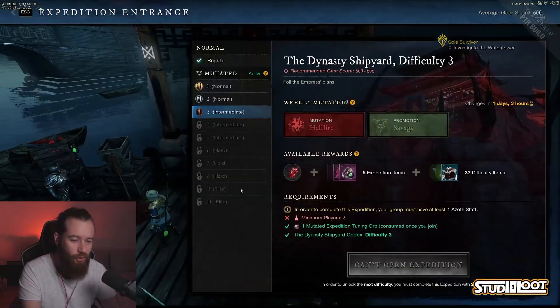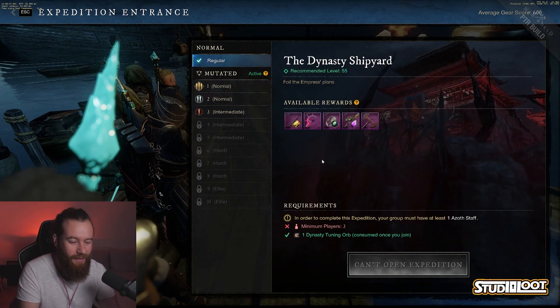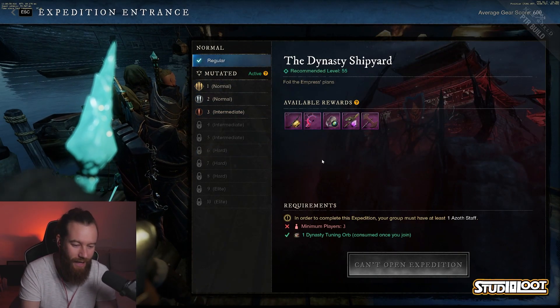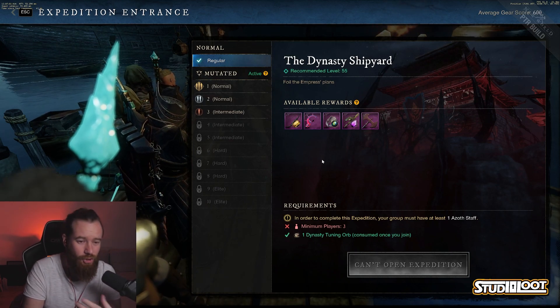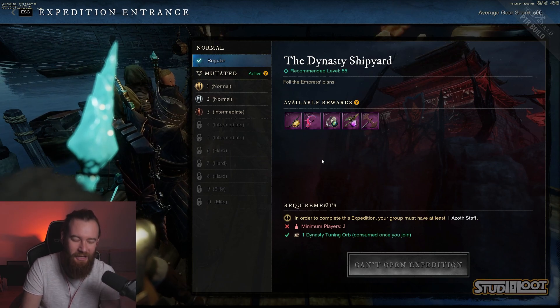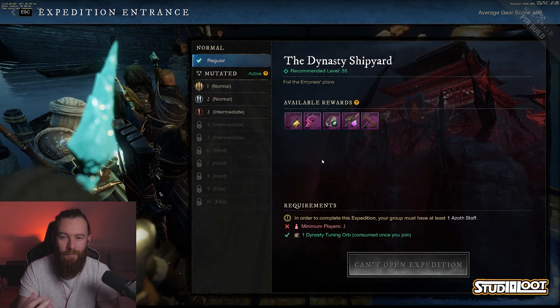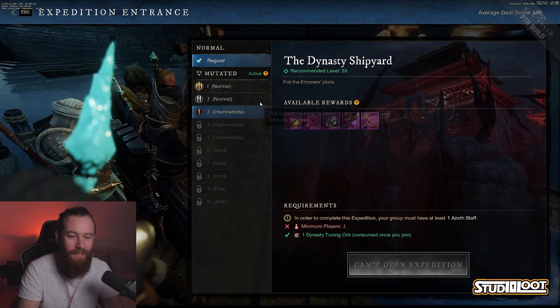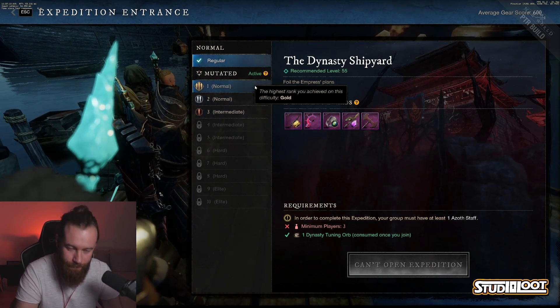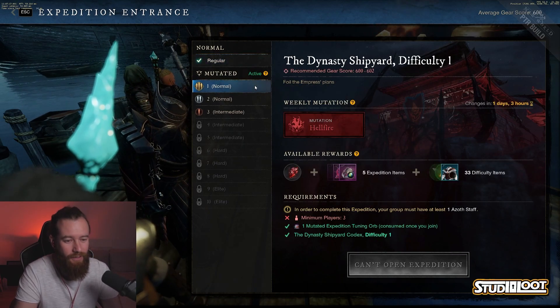I'm hoping they do the other dungeons too, but at the moment it's just those three. What you do is head over to the dungeon — you need to do the regular dungeon first, which is where the original tuning orbs still come into play. We're going to assume that each rotation of mutations you'll have to run the normal dungeon first, which keeps those keys in use, and then you can get onto the mutated dungeons.